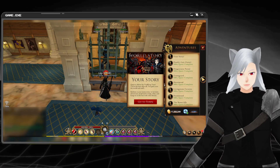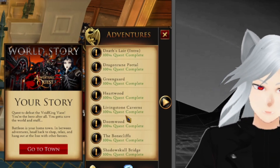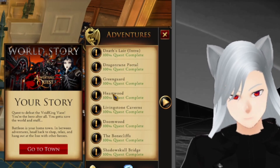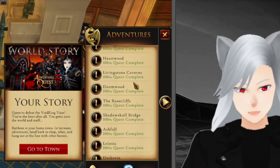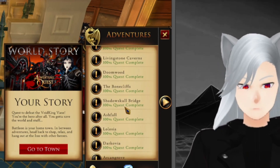Nothing that you do here matters before, I would say, the Shadow Skull Bridge. So you're going to do your intro, Green Guard, Heartwood, Livingstone Caverns, Doomwood, Bonecliffs, and then you get to Shadow Skull Bridge.